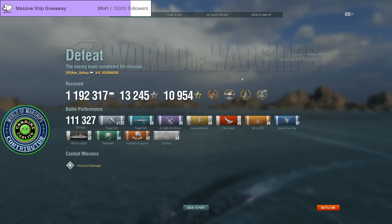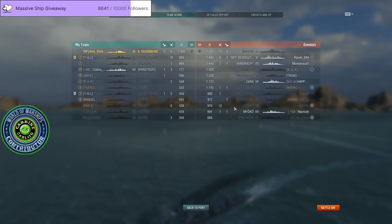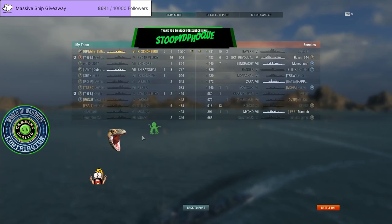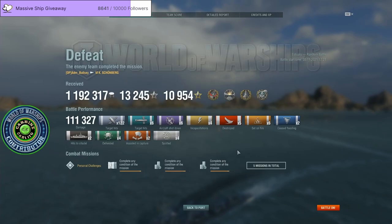This is the new Carl von Schoenberg, the tier six German destroyer. It came out of NDA yesterday. Please note: there are 922 people in the chat — how on earth is this possible? Don't be misled by this result — it makes the ship look very very good. The ship is decent, it's not a bad ship. But as I said at the start, it's always going to be cursed as being the replacement of the T61, and it plays very differently than the T61.